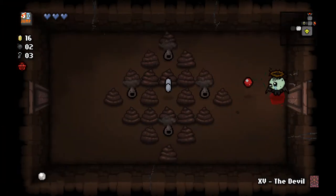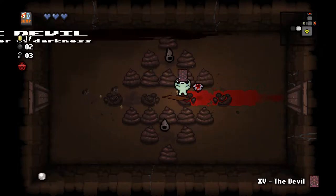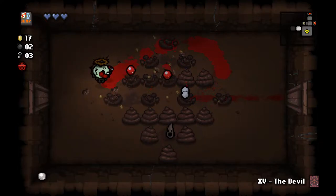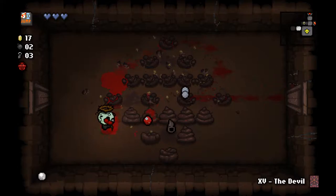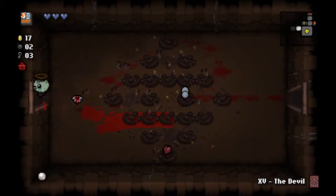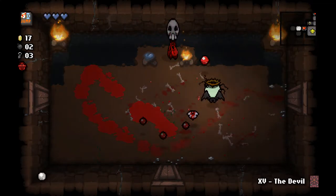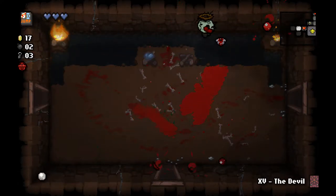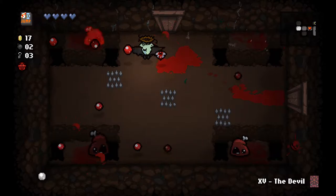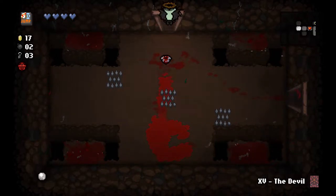Mom's Pearl is a better trinket than the mushroom — it gives us better chances of getting spirit heart drops. We're going to shoot all this poop; if we can get some extra money, I would love to donate as much as I can to the donation machine on this run, hopefully get some of those early shop upgrades. Hey, a spirit heart! We can't be sure that was because of Mom's Pearl, but I feel good in my decision to take it. Because now we actually have enough spirit hearts that we can take a deal with the devil for spirit hearts and still live. Depending on the item, it might just be worthwhile to take it.